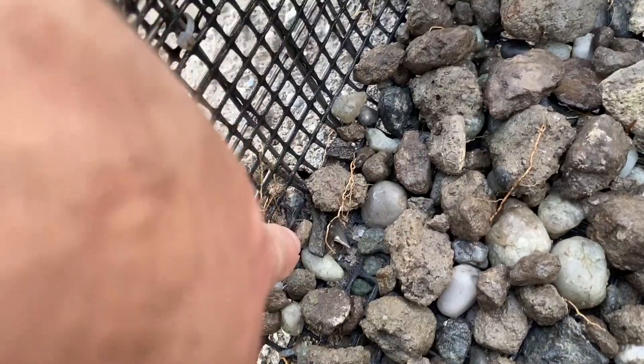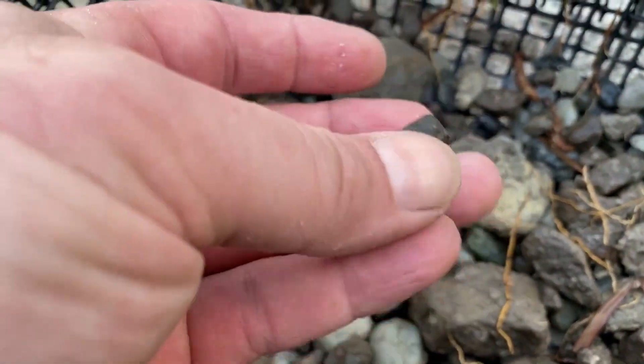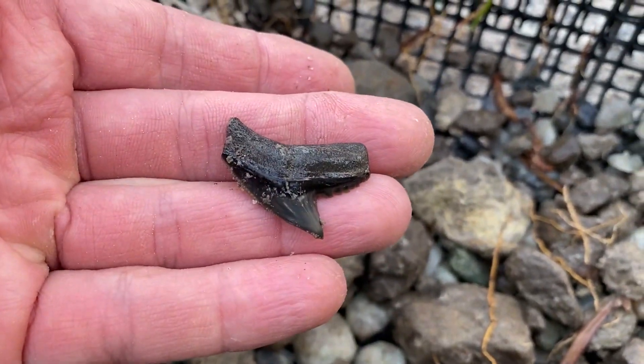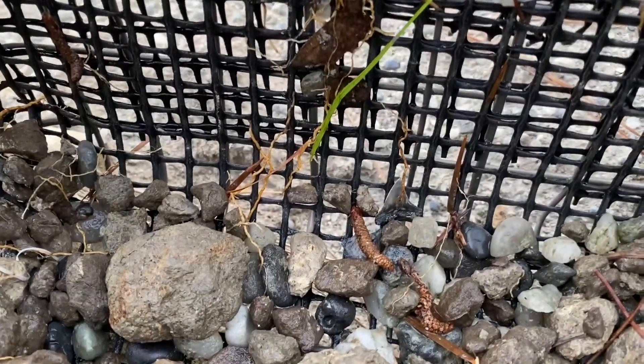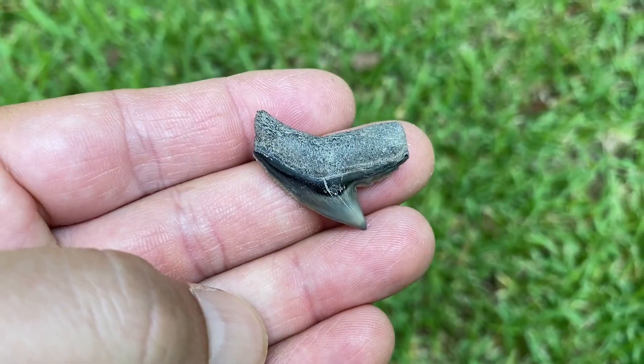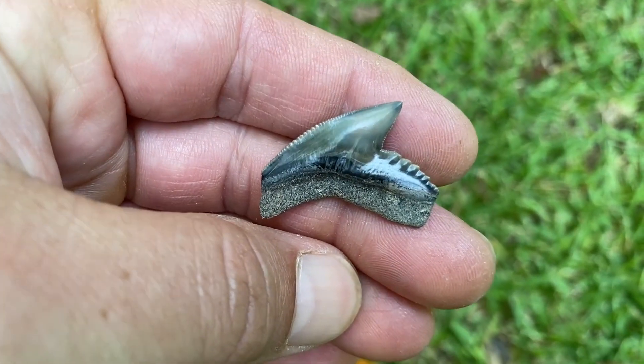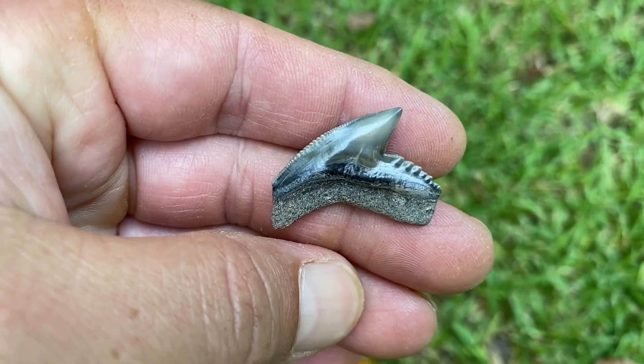Look at this modern tiger — that thing is so nice, and there's a bull right there. That's a good basket. Boy, that modern tiger cleaned up good, didn't it? Such great quality and preservation of the teeth out of this site.